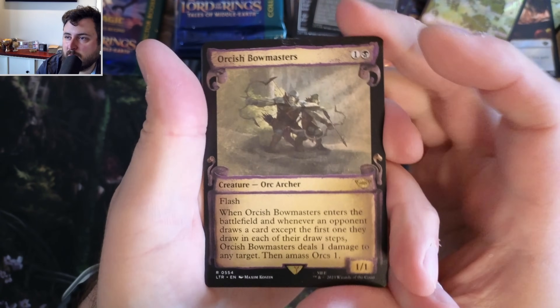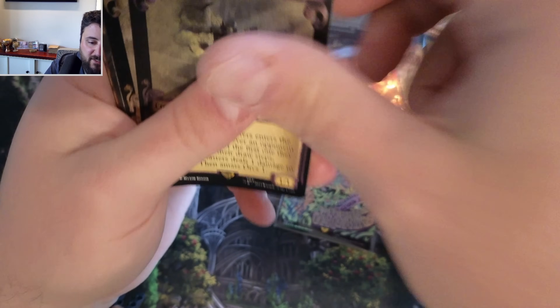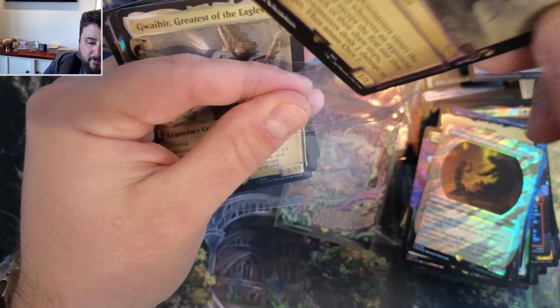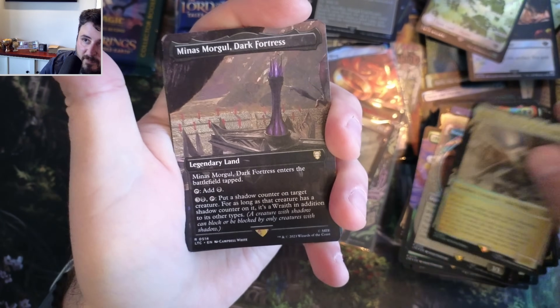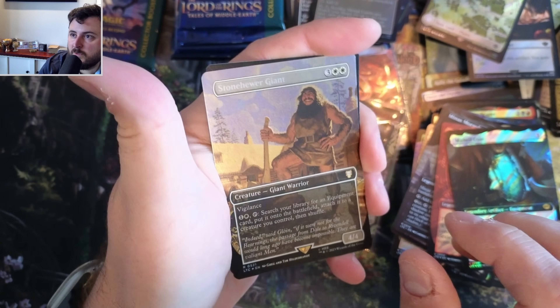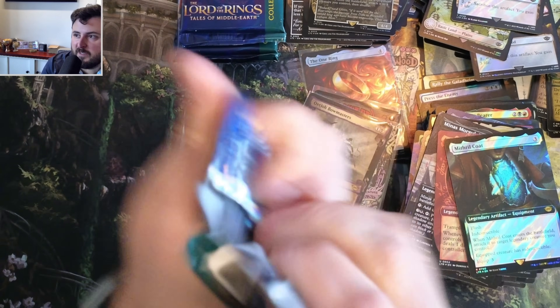Bowmaster's First Appearance - very nice, very nice. Let's protect you, get you all protected. Dark Fortress, Mithril - very nice Mithril. Gimli - and what do we got here? Stone Hewer Giant. Very nice Mithril coat though, holy cow.